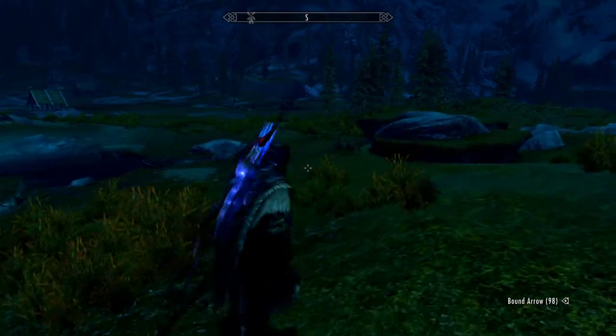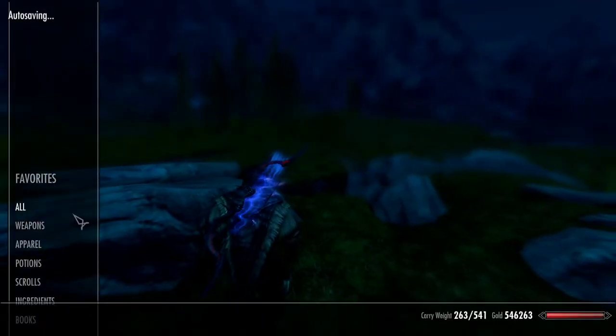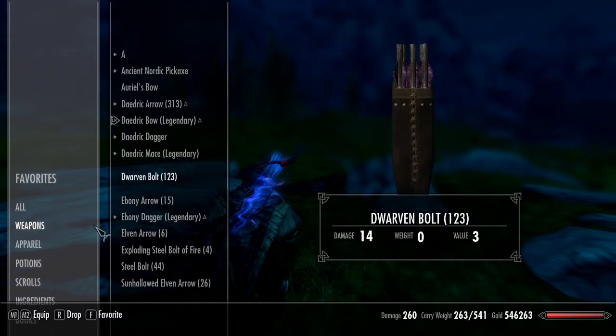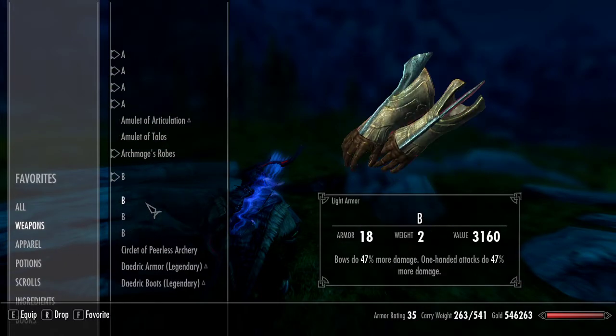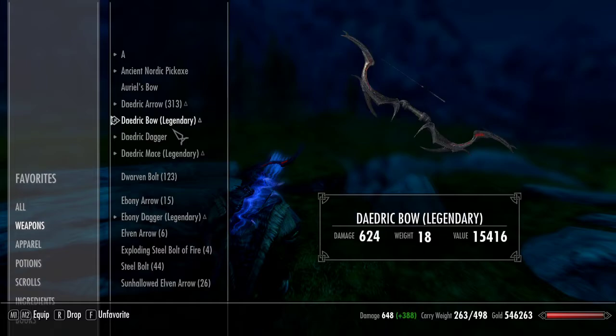This allows you to pretty much get those arrows and use an actual bow that deals damage, because a Bound Bow will barely reach good damage without gear that helps with damage — like this one for instance. If I had this, my bow has 600 hit points, so yeah.